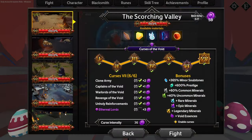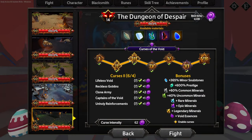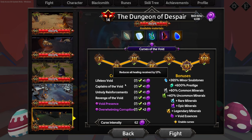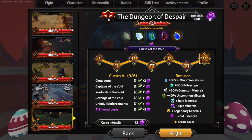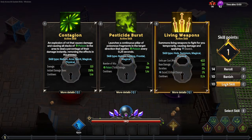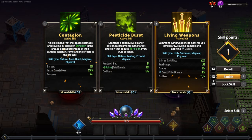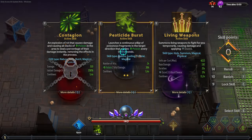We're going straight into danger level 14 max curse with absolutely everything up and running — all of the curses. A lot of the curses have changed, but this video is for us to do absolutely insane things with poison, and that's exactly what we're going to do.